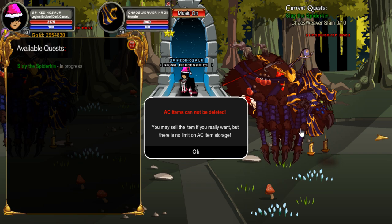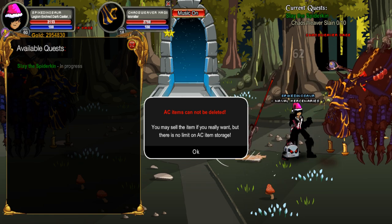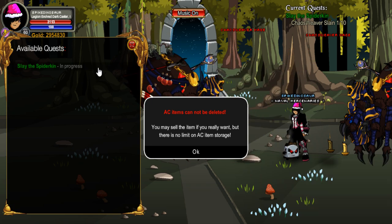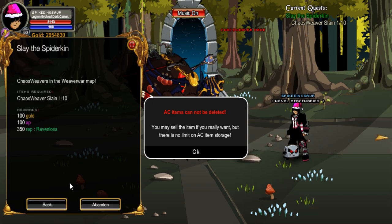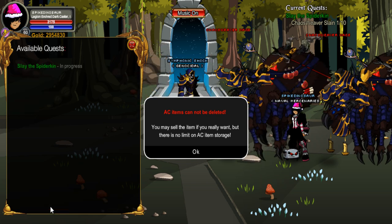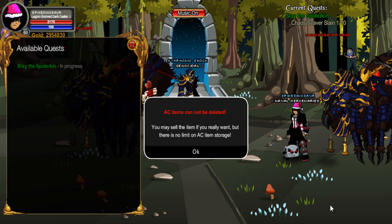Go ahead and attack the monsters — kill all of them until you finish all 10 kills. Then click Accept and it'll turn in. You can keep doing this over and over without losing any time on your rep boost.